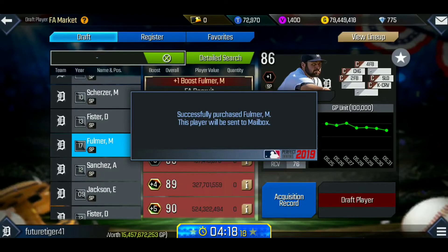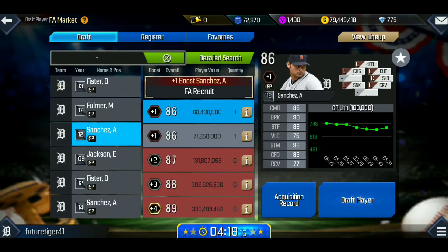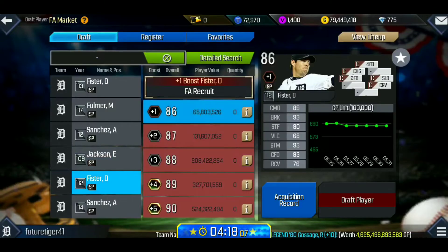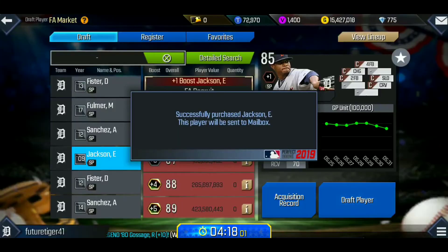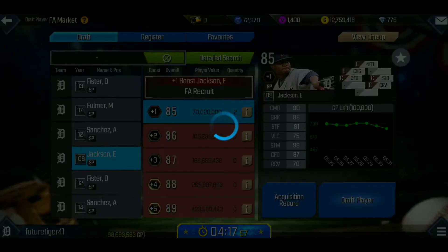I like Fulmer because of the two-seamer working with the slider. I'm also looking for another pitcher — this Jackson card looks good. I remember him being a beast back on Detroit, and he has really great command and decent stuff. So we're going with Jackson to finish off the rotation.